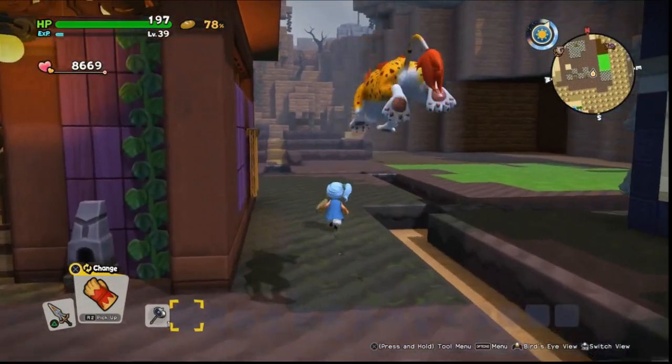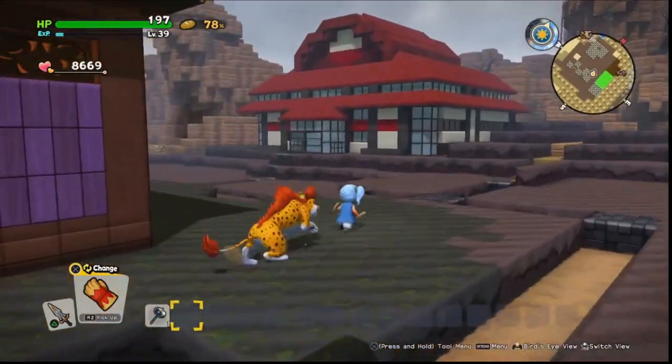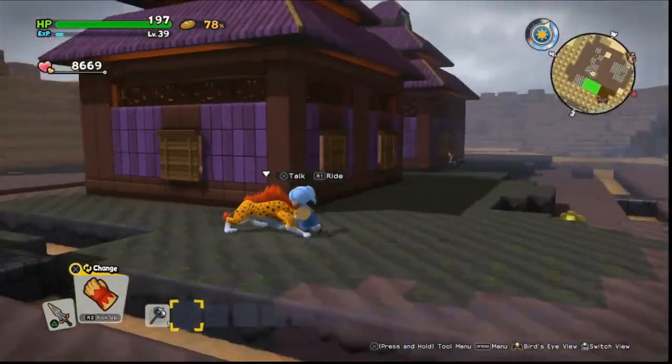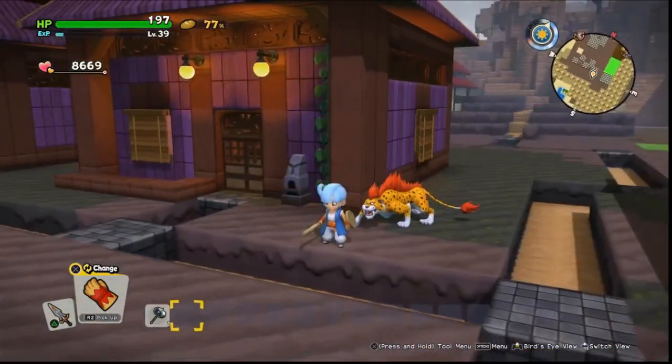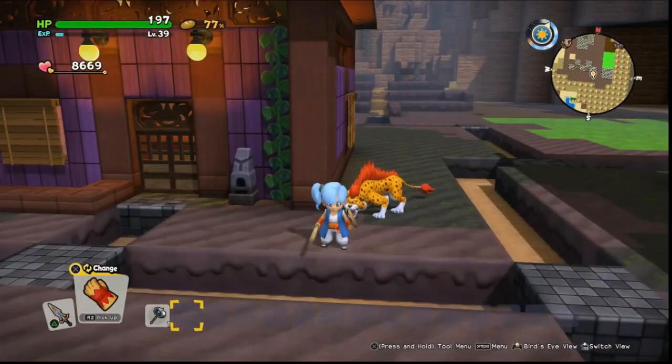Today we're just going to start with the houses — the purple houses. You'll see in this tutorial we are going to be building in a spot that isn't all nice and purple like it needs to be, but we'll terraform it later.